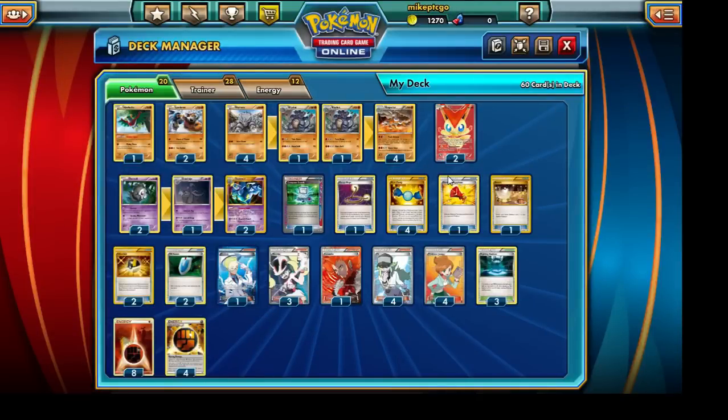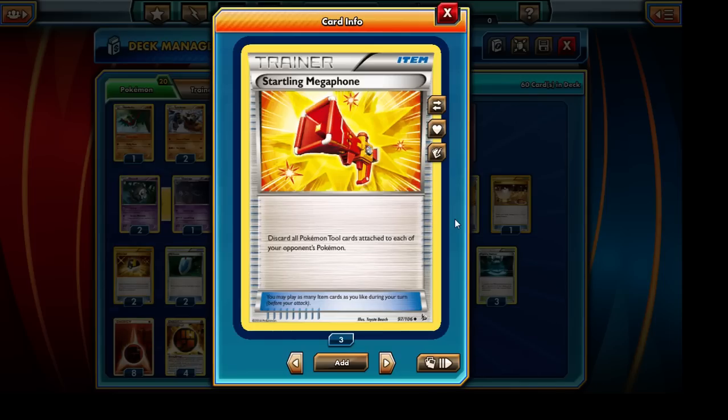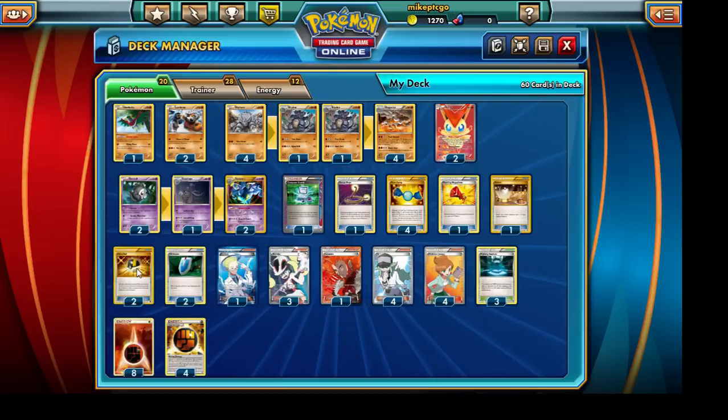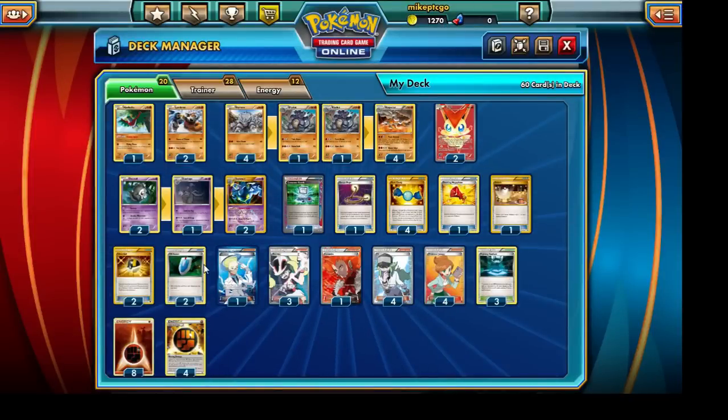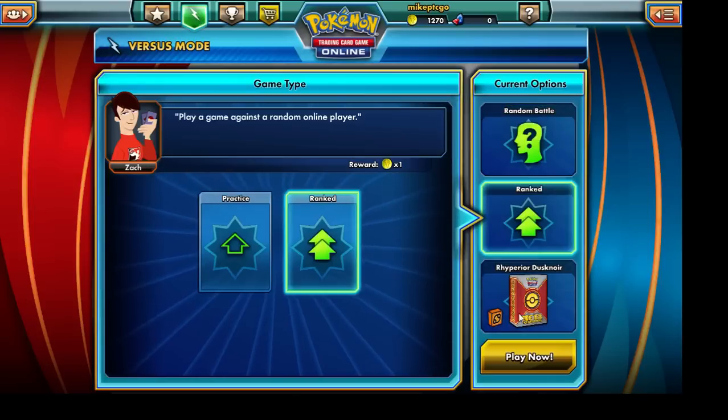We're running a single Startling Megaphone since we're reliant on Victini's Victory Star ability and Dusknoir's energy shuffling ability — just in case we face a Garbodor deck. We're also running 2 Ultra Balls since not all of our Pokemon are Fighting type, referring to the Dusknoir line. Our supporter lineup includes 2 VS Seekers, 1 Colress, 3 Korrina, 1 Lysandre, 4 N, and 4 Professor Juniper. With that, let's go see this deck in action.